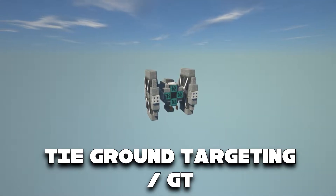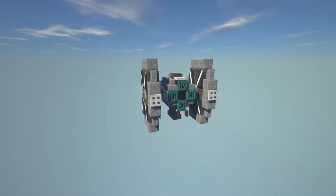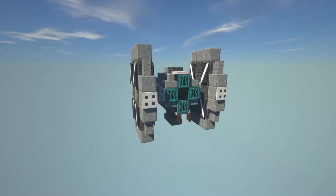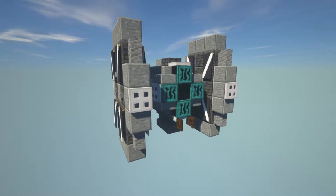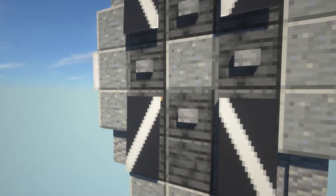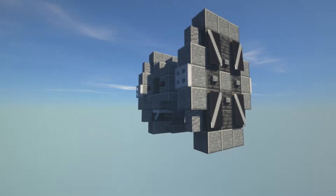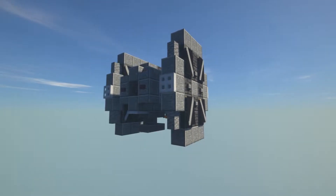In this video I'm going to show you guys how to make a TIE Ground Targeting, also known as a TIE GT, from Star Wars. If you're new to the channel, we do a lot of time-lapses and tutorials just like this one, so make sure to hit that subscribe button. If you're interested in more Star Wars tutorials, I'll leave a link in the card above as well as in the description to a full playlist you can check out after this video.